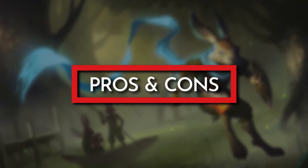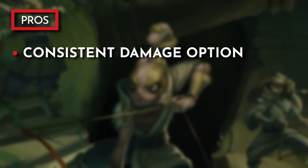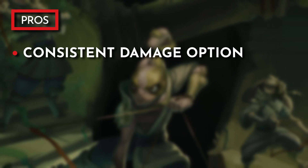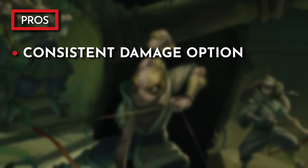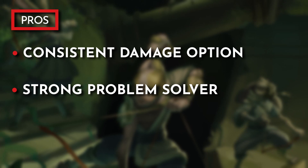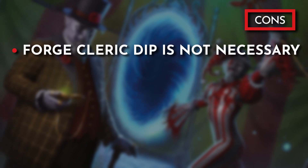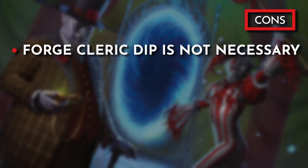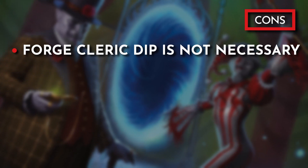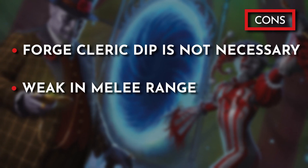Now let's take a look at our pros and cons. For our pros, we have a consistent damage option — our bonus action will always give us the option to use our Eldritch Cannon to deal damage. We have the option to stack damage with our action and bonus action, or use our action to drop a support or control spell while still dealing damage with our bonus action. We are also a strong problem solver, with a combination of tools, magic items, and spellcasting to handle most problems. For our cons, the Forge Cleric dip is not necessary and may feel a bit redundant — it is a total flavor choice and this build doesn't take advantage of the heavy armor proficiency gained. This build works perfectly without the multi-class. And for those wanting a melee option, this isn't the build for you — stay back and blast away.